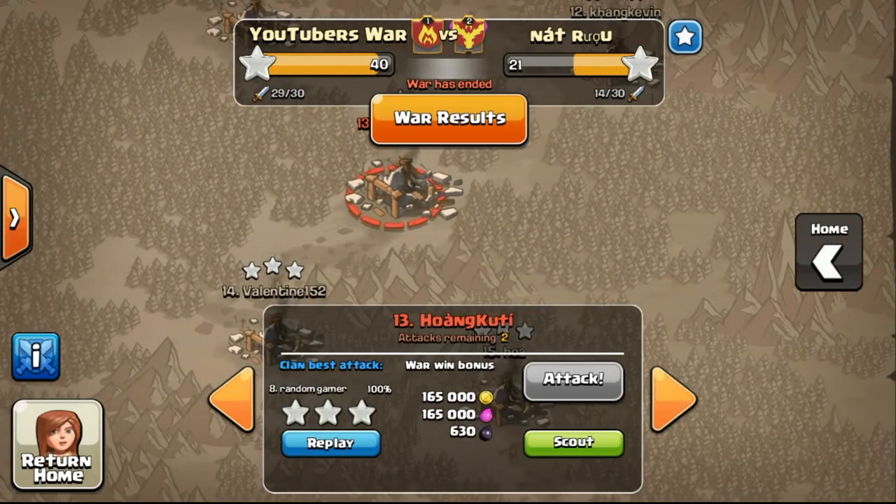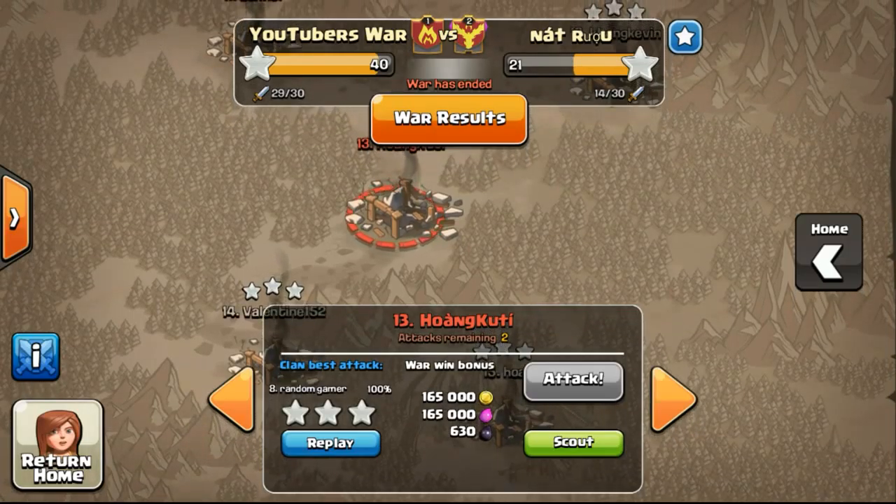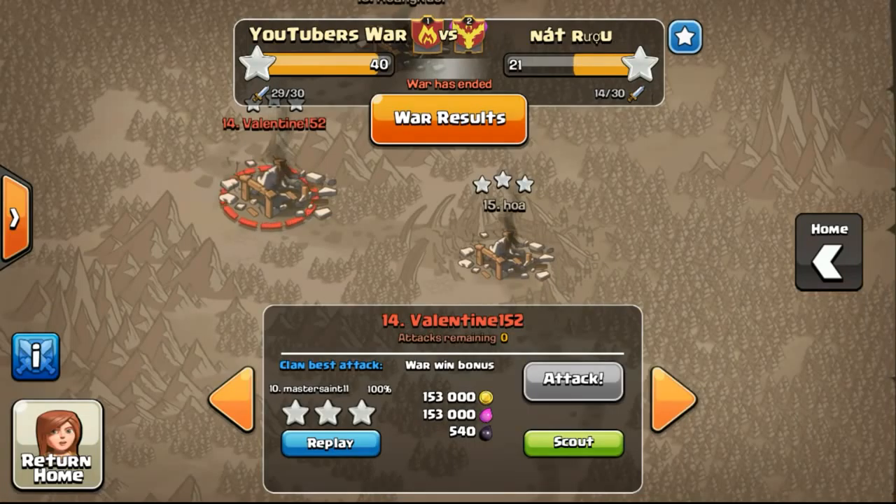The next one I'd like you guys to check out is done by Random Gamer, who is Mr. Clasher — go ahead and check out his channel. I'll put a link in the description to all their channels. He did an attack on number 13 using a GoWipe. The next one is also done by Master Sen, who GoWiped number 14 scoring a 3-star — that was really nice.